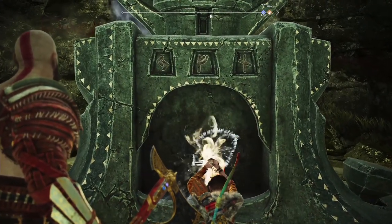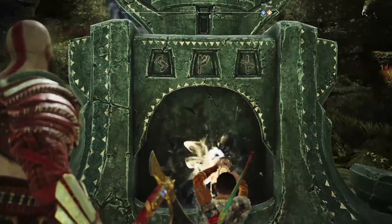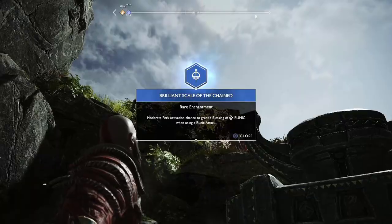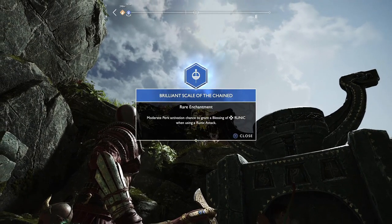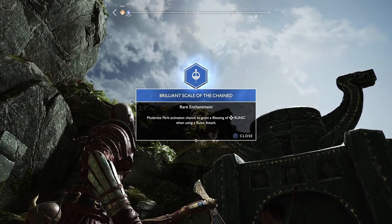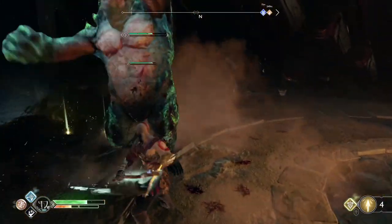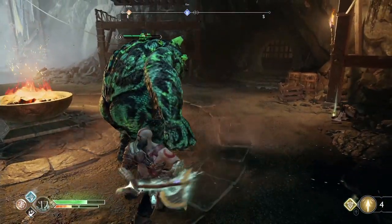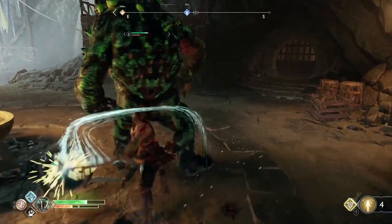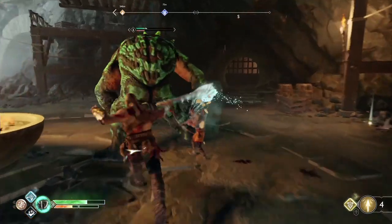Fafnir will finally catch on, and after deciding whether or not to eat you anyway, will fly away and leave you the Brilliant Scale of the Unchained — a runic gear enchantment that gifts some extra runic every time you use a runic ability, which is pretty sweet if you're running a cooldown or runic build. These kinds of random quests with no lead-ins are one of the things that I absolutely love about this game, in addition to all the obvious other things that have garnered endless praise from the critic and fan community since the launch last week.